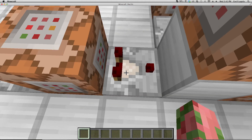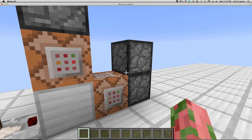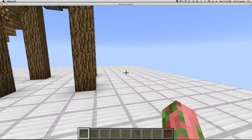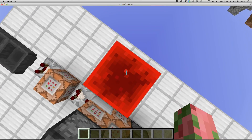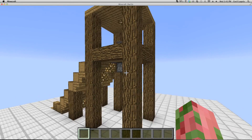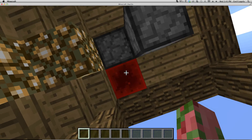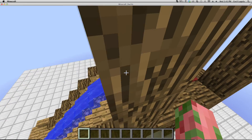So when it matches, this comparator will turn on, which will clone this and put it here. Right after that, there's a repeater which will practically do the same thing — clone this block and put it here. So for example, this just gets triggered, and then right after this comes, it'll pop out the health potion.